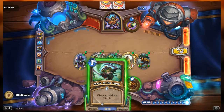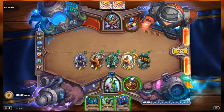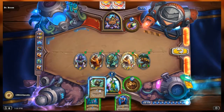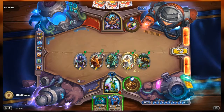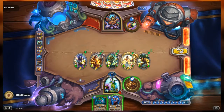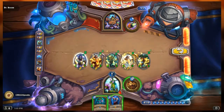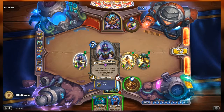I want to put Earthen Scales on the Forbidden Ancient for the best result. Let me play this first, then use Earthen Scales to get everybody as big as possible. Two copies go to Boom. If I put Earthen Scales on the Ancient I'll get armor based on his attack, and Genie of Zephyrs will also get it. Putting it on the Ancient makes him a 5/5, giving me five armor, and Genie becomes a 6/8, giving six armor - that's 11 armor total.